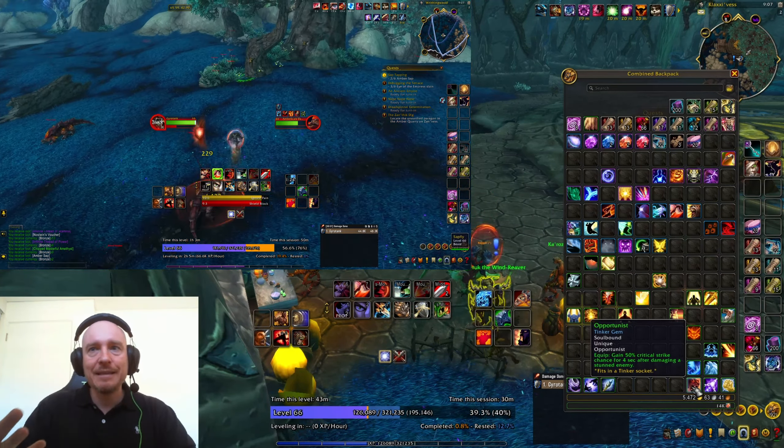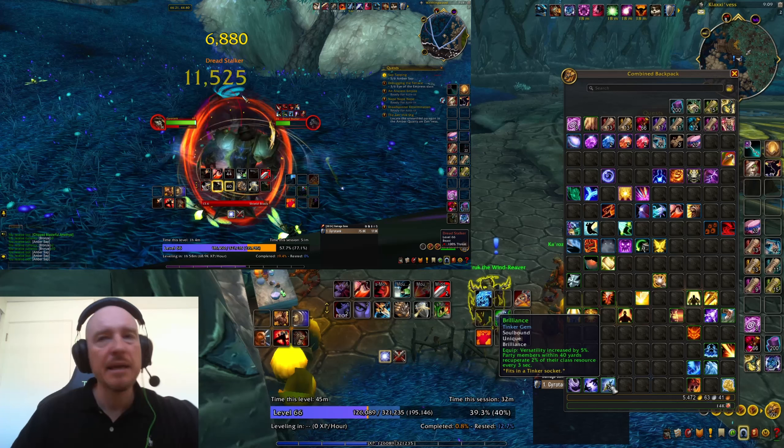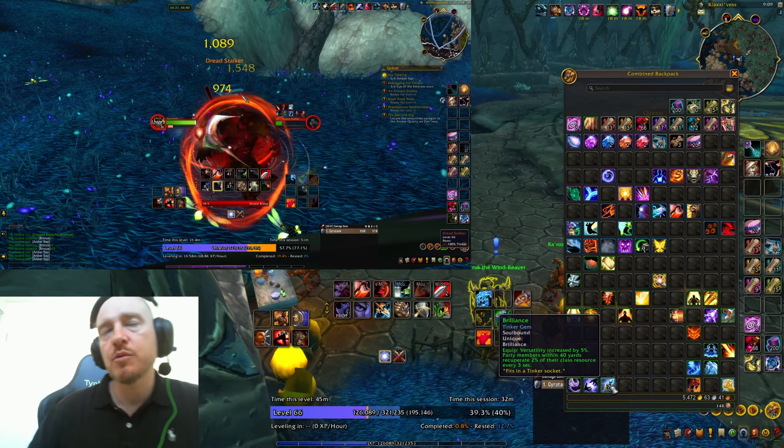Wind Weaver — your movement speed is increased and you have immunity to falling damage: completely and entirely horribly useless, don't use this gem ever. Arcanist's Edge — your attacks consume a portion of your absorb shield to inflict arcane damage: you need a shield first, then this, then that — there's an assumed synergy which makes it too complex, can't be bothered. Brilliance — versatility increased by a small amount and party members recuperate their class resource every three seconds: could be useful if you're a support-style player.